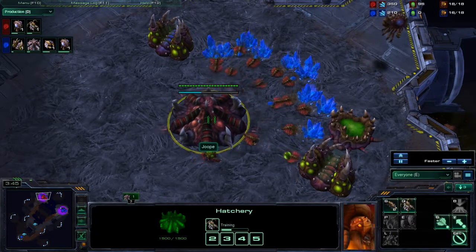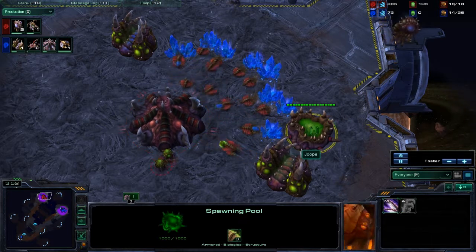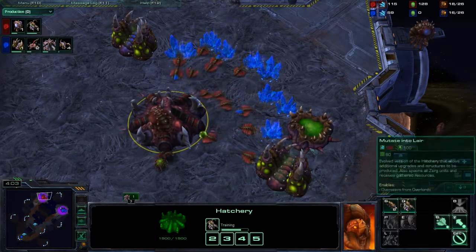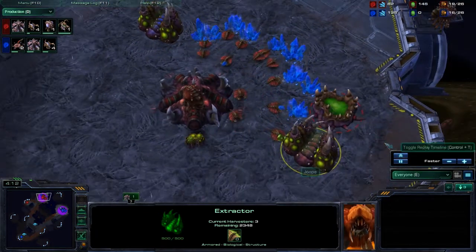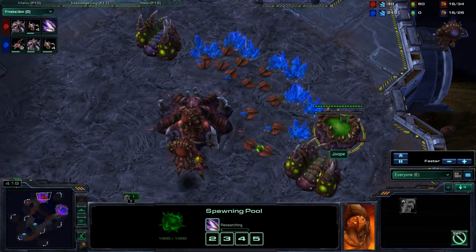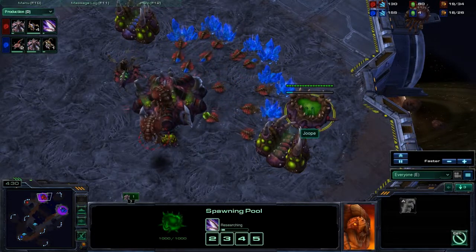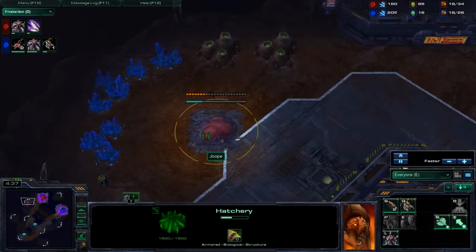Jupe is red. He has just over 100 minerals, so he should probably be getting a metabolic boost — otherwise that early Vespene was a complete waste. Or he should be getting a lair, and he's doing neither. He has fully saturated the Vespene geyser but hasn't used any of it yet. He has 60 gas right now — that was way too long a time interval. As soon as you get 100 gas, you're supposed to get either metabolic boost or the lair.